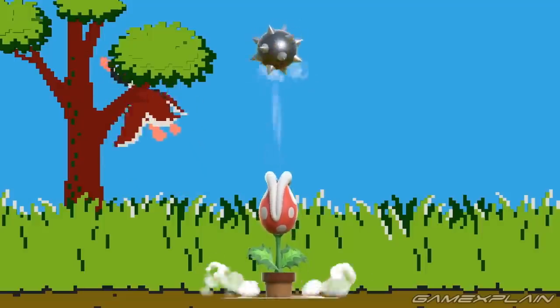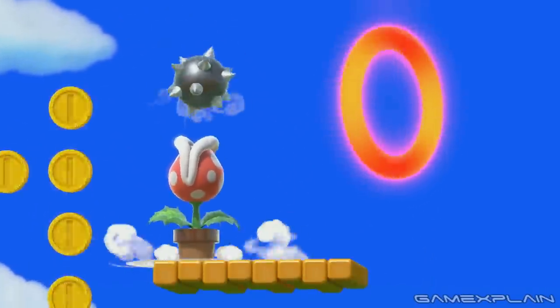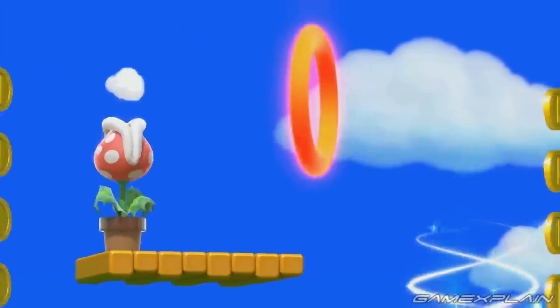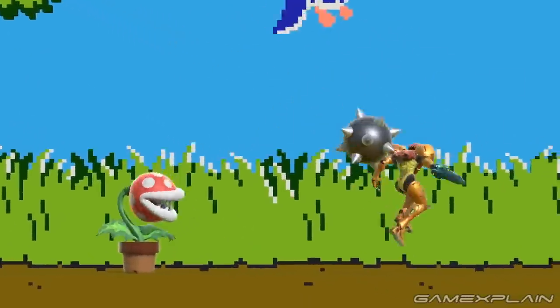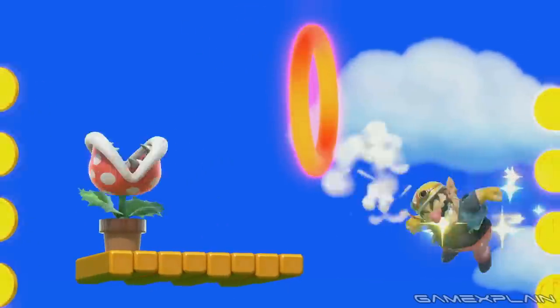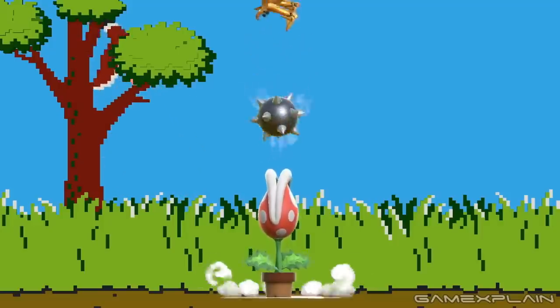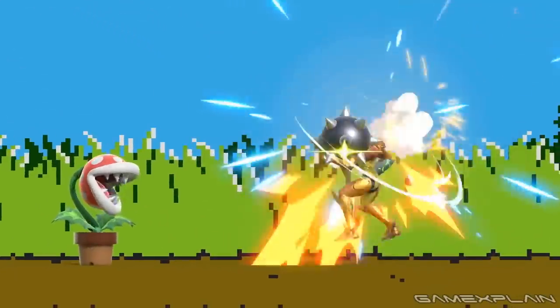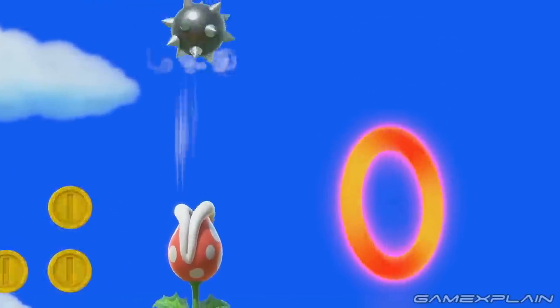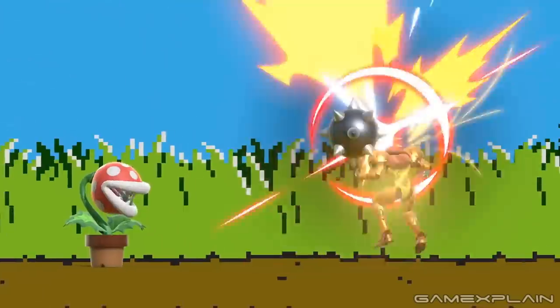Another special has Piranha Plant floating a spiked ball using only its breath, then blowing it to the side. Seen in two different clips, in the second one the player waits longer before blowing it, strongly suggesting the player can hold the button down to keep the ball floating as long as they want. This attack is taken directly from the Bataui plants mentioned earlier, which could also float spiked balls at various heights, though unlike the Piranha Plant, they could walk around while doing so. As for direction assignment, most air-sucking or blowing specials are neutral — like Kirby's — though a down or side special is still possible.